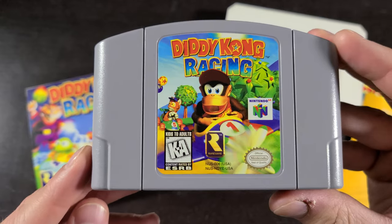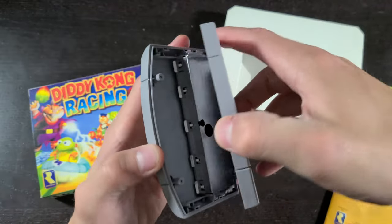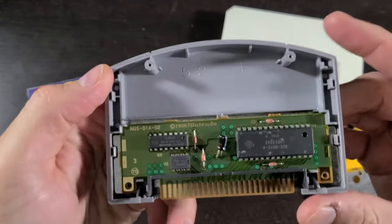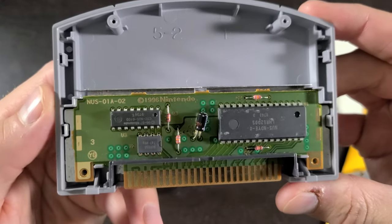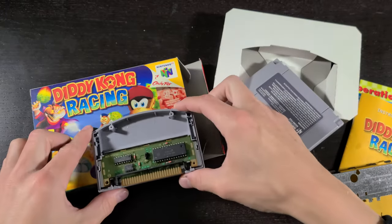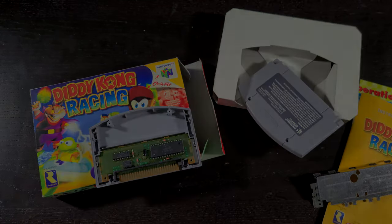That's it for the instruction booklet. Let's take a look at this cartridge — similar artwork to the box, just a zoomed-in photo of Diddy Kong. I'm going to open this up and take a look at the circuit board for anyone that wants to see what a legitimate board looks like. There you go. Now let's get on to a quick review and gameplay.